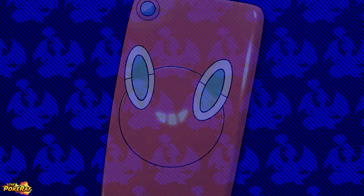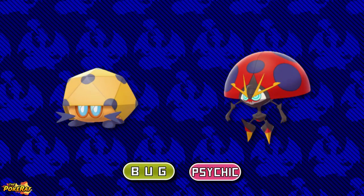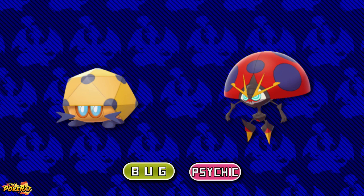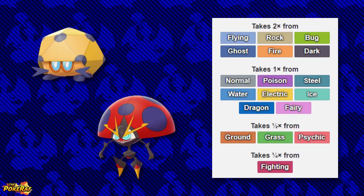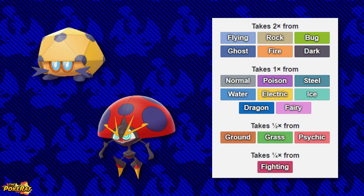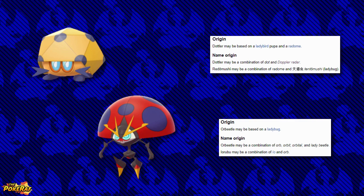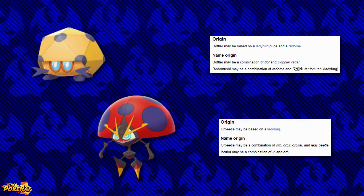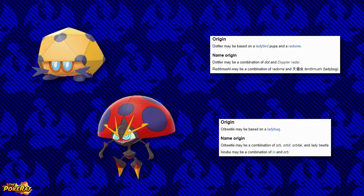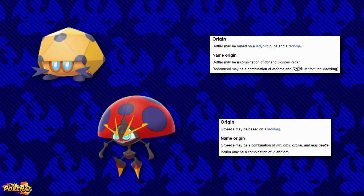Starting in Pokédex order, we have Blipbug's evolutions, Dottler and Orbital. Both of these Pokémon have the new unique type combination of Bug and Psychic. With this typing, both Pokémon have a 2x weakness to Flying, Fire, and Dark types. According to Bulbapedia, Dottler's origins could be a combination of Dot and a Doppler radar, which is used to measure the speed of targets, whilst Orbital may be a combination of Orb, Orbit, Orbital, and Lady Beetle.